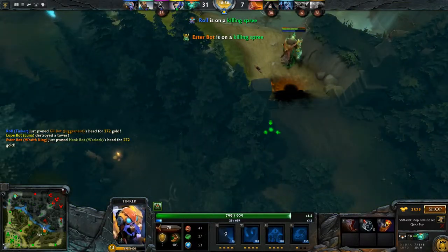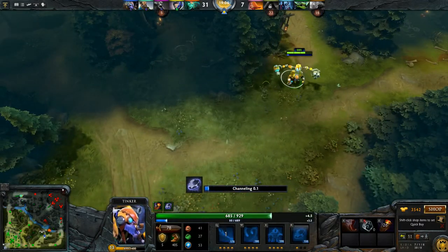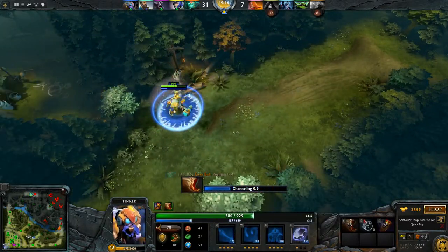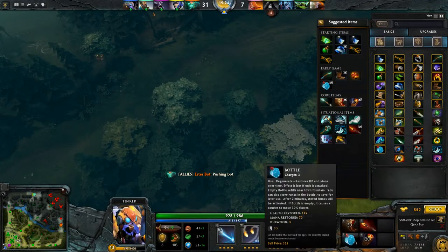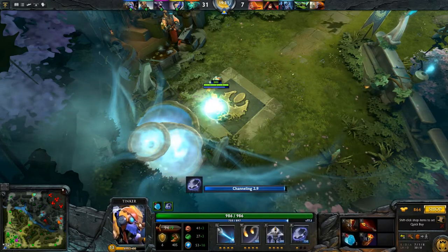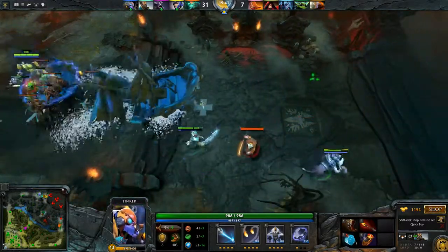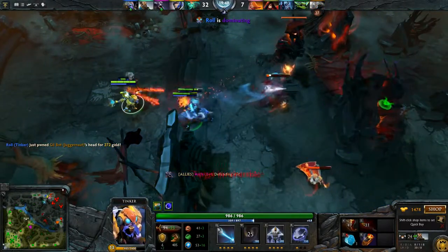You're going to want to max out March of the Machines now. You don't want to level Rearm until you absolutely have to really — at one point you will be able to handle the mana, but early on it's not ideal. Heading back to base to get our Dagon. It's a good idea to keep items organized — make the most important items in your top slots. Keep after-battle items near the bottom so you don't accidentally fumble them, because you need them after the battle.